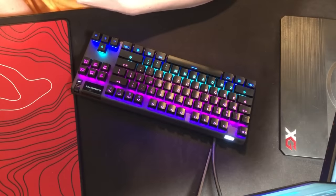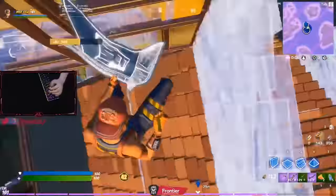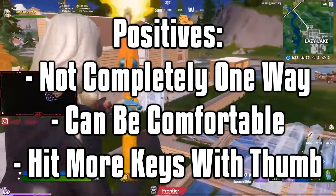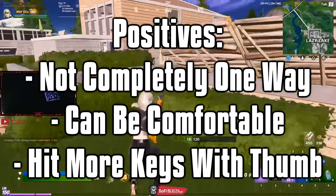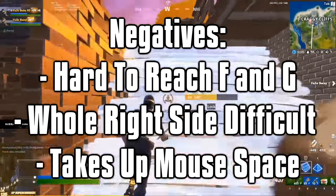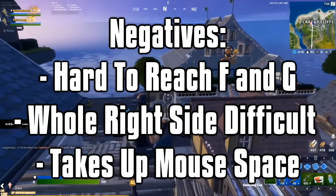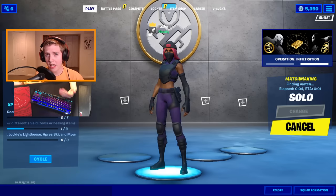Up next we have the classic — the 45 degree tilt. This keyboard position is used by a ton of pros, including Phase Dubs and Misfits Clicks. Its benefits are that it's not completely horizontal nor completely vertical. It's also pretty comfortable, especially if you rest your arm on your desk, and it allows you to use your thumb for more than just your space bar and bottom row. The negatives are that it's hard to reach buttons like G and H using your index finger — basically anything on the right side of your keyboard is much harder to hit. And just like a horizontal one, if you have a big keyboard, it can take away space for your mouse.